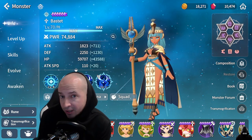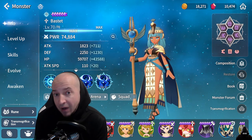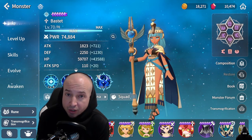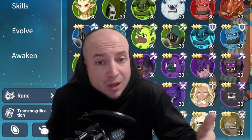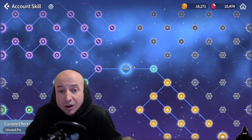For natural three star units, every 10 levels gives you 200 points. Natural four star: 500 points. And natural five stars: every 10 levels is 1000 points towards your account level. So go ahead and level up all of your monsters. If you need to run path of training for a full day, then so be it — you're going to raise your power level and your summoners and monsters get stronger at the same time.